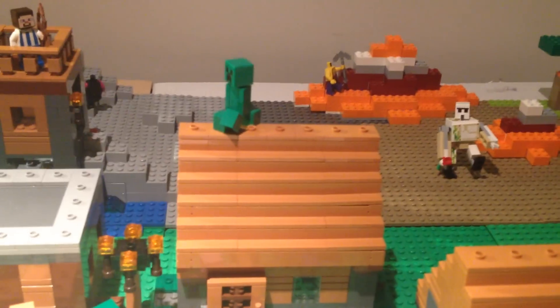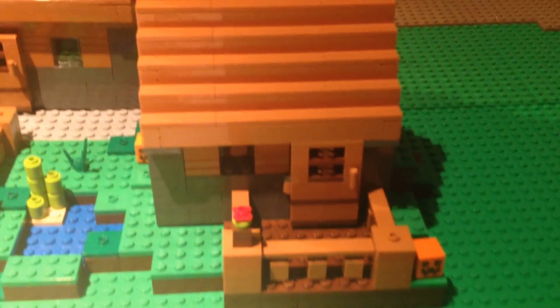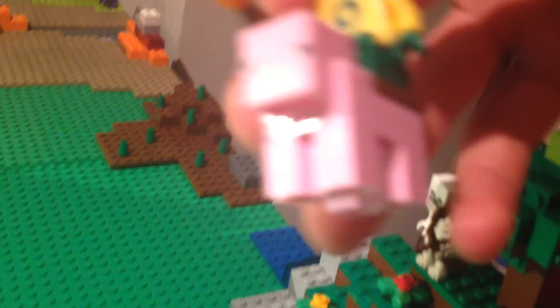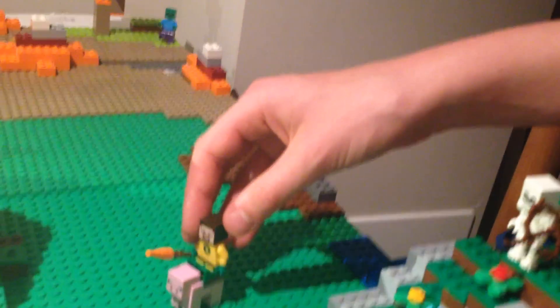Over here we have the library with a creeper on top — it has some bookshelves inside. And then over here we have the butcher shop and we've added a flower pot with some nice pumpkins on display. We've also taken the pig that came with the village set and put a brown plate instead of a pink plate so it acts as a saddle, with Steve riding around with a carrot on a stick so he's commanding the pig where to go.